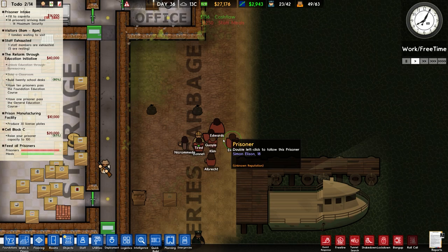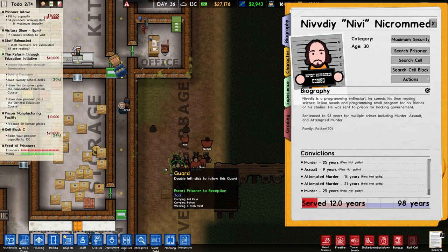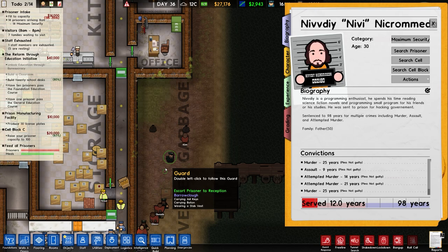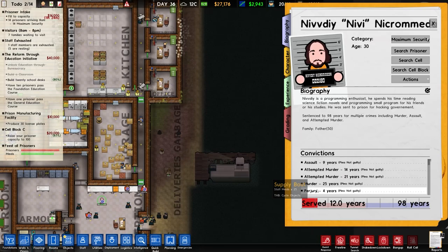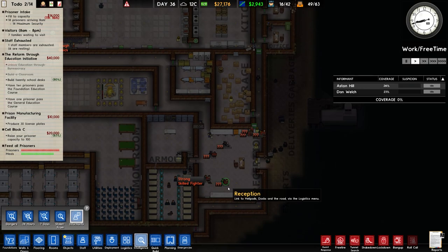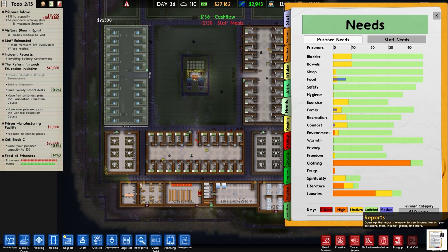We've just received arrivals at 8pm. We've got prisoner 022180 - Nivdy Nickromunda. They're actually quite tall at around 6'6". Programming enthusiast, spends their time reading science fiction novels and programming small programs for friends. Once sent to prison for hacking government and also a little bit of murder - 98 years, murder, murder, attempted murder twice, more murder - they really liked murder and perjury. So that is almost death row level prisoner, and there are six unknown traits that could cause us some issues later on.